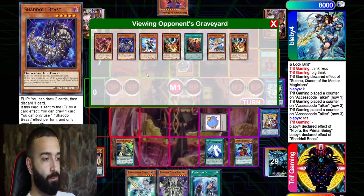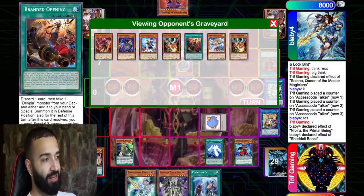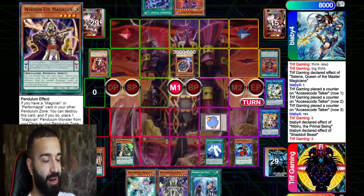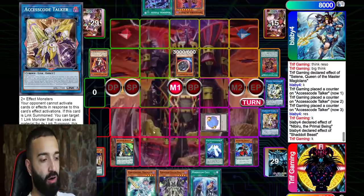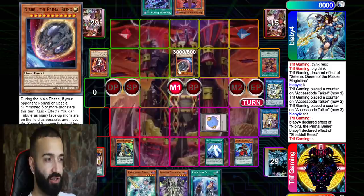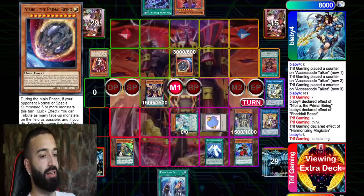It doesn't matter in the grand scheme of things because I'm going to negate the Shadoll Beast effect to draw anyway. He still draws a card from Shadoll Beast despite being under Droll. I tell him after that you couldn't draw. We didn't realize that Nibiru only destroys face-up monsters until after the duel when I looked at my Twitch chat. We figure it out — I tell him to put the card back, it's okay.